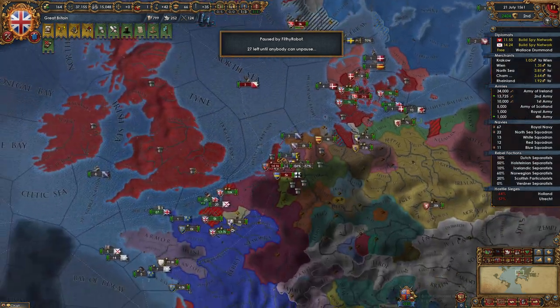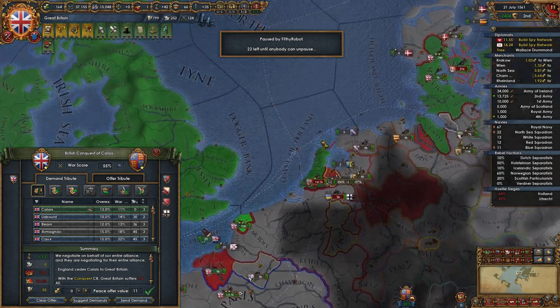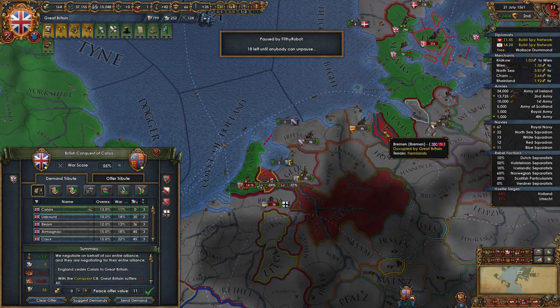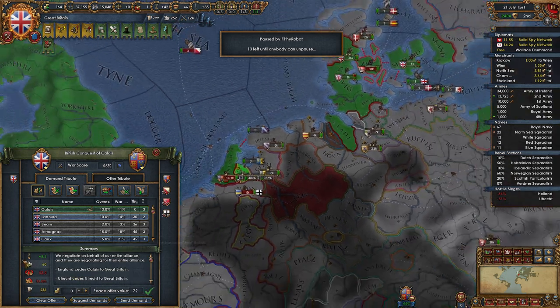What we're looking at then is: first clear the offer, go for our claim which is obviously Calais, and then we're going to take Bremen. But that's 79 war score — he's not a co-belligerent, that's stupidly expensive. But we can take Utrecht, which is also within the Empire.